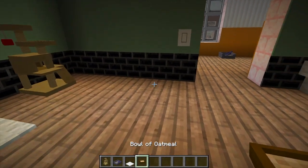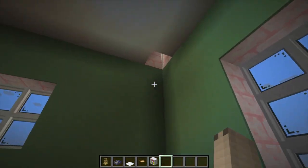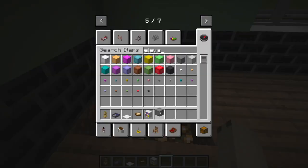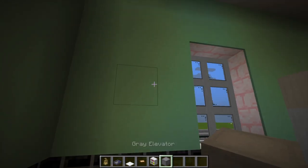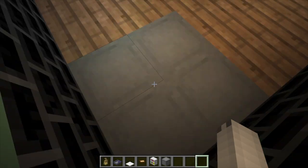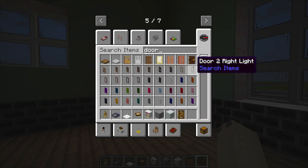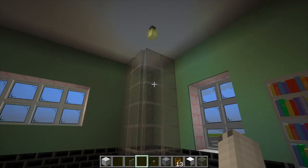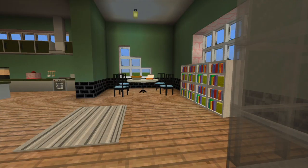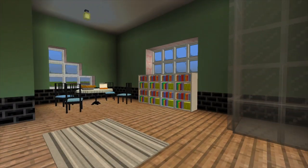She has cats, so we're just gonna pretend this is cat food. Now this is where the elevator is going to be — I'll show you how it works. Basically you put the blocks here, and then blocks up here — when you jump you go up, and when you shift you go down. I'm going to use a framed door to make a glass door. That elevator is honestly so cool. The first floor is all finished — it looks lovely!